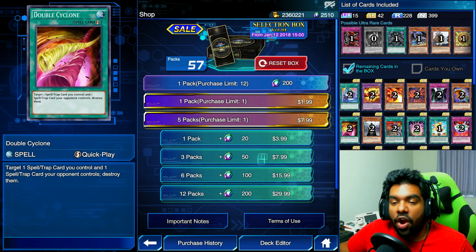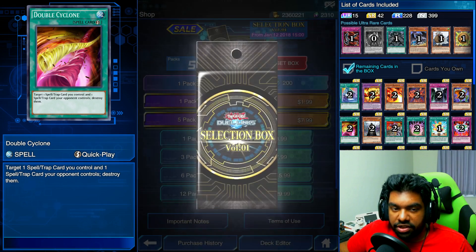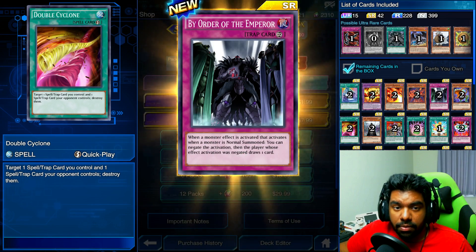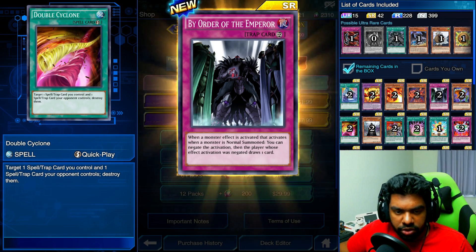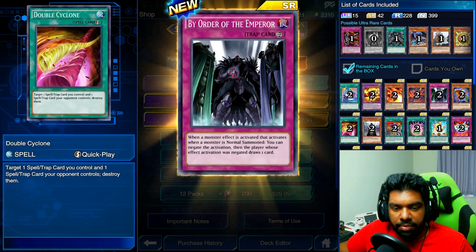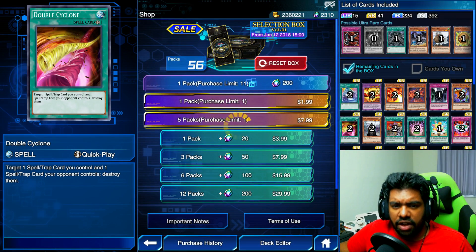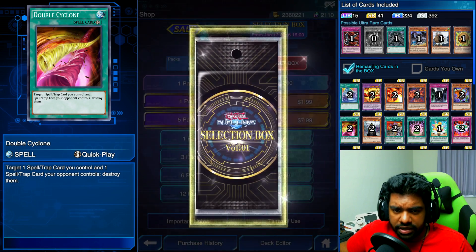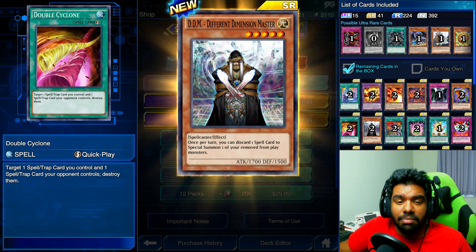I do intend to do the one-pack and five-pack sales because in my opinion it's pretty good value. By Order of the Emperor — one of the new cards. When a monster effect that activates when a monster is summoned activates, you can negate that activation, then the player whose effect was negated draws a card. There's definitely a better version of that card in the game — it's like Dark Bribe. I think it's exactly Dark Bribe.